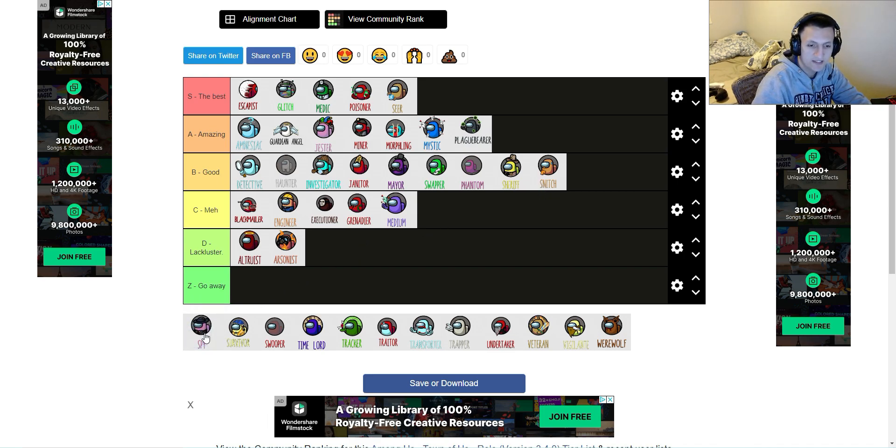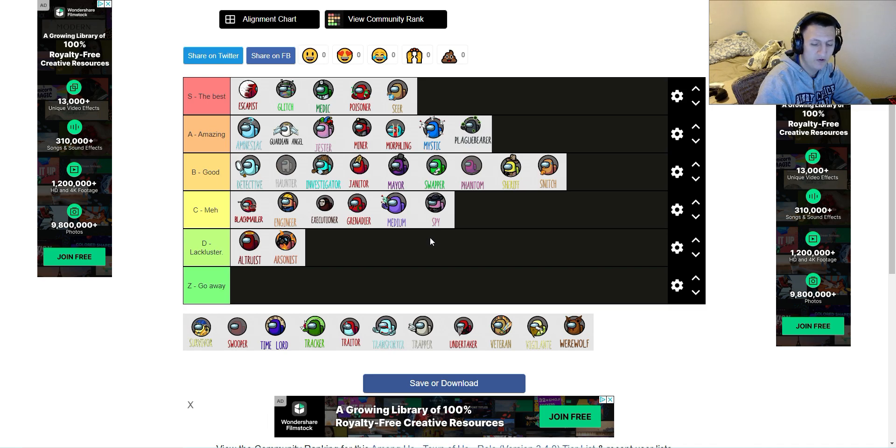Next one, we have the Spy — a crewmate role where the only thing they get is that on the admin table, they see exactly who is where. It won't show up as the gray or yellow beans — they'll actually show their specific colors, which is really powerful. The only problem with the Spy is the admin table is one of the best places to get killed, on any map. And to be effective, you have to stay on the admin table, which is again problematic. I'm going to place it in C tier, since the ability itself is very powerful but very limited. If you're staying on the admin table the whole time, you're not doing tasks and you're kind of letting the crew down.